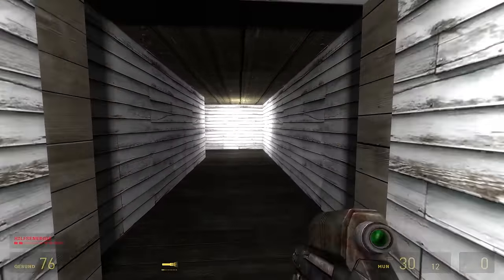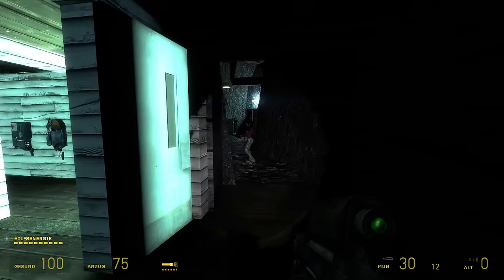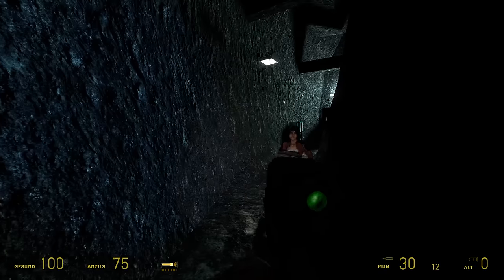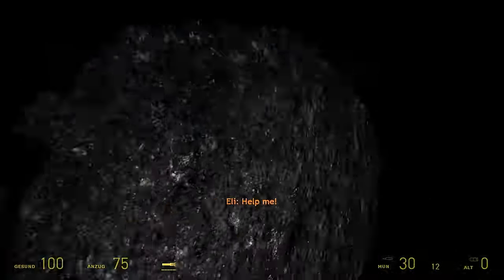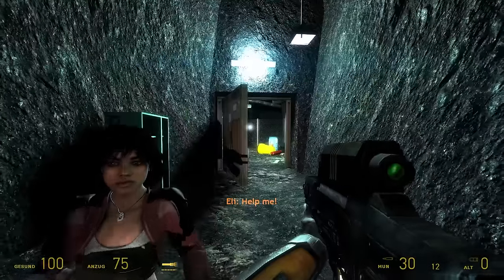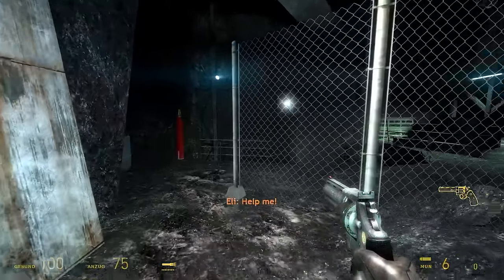Wooden planks — did I just stumble into a wooden cottage? Is that Alyx? We're in Eli's den, aren't we? I want someone, anyone, to tell me why the fuck there is a door in Nova Prospect that leads to a wooden cottage that leads to Eli Maxwell's cave.